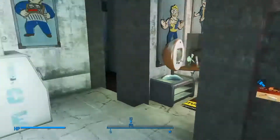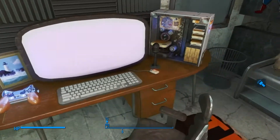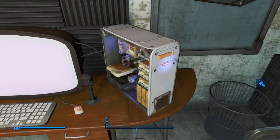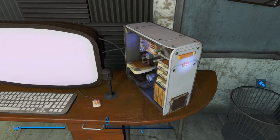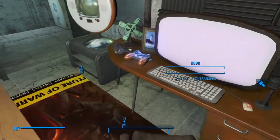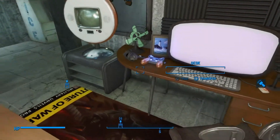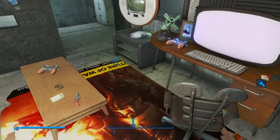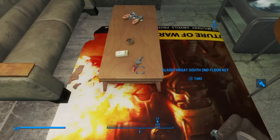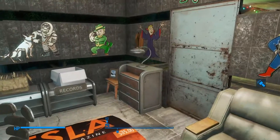And right here is basically your room. You have your computer — it looks really cool. It looks sort of like a PlayStation controller here. And on this coffee table there's another key. It's a really neat little room.